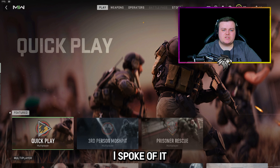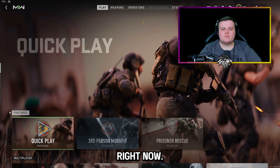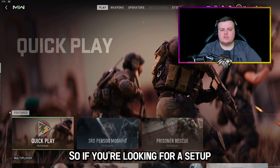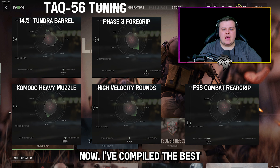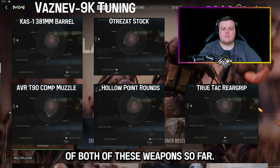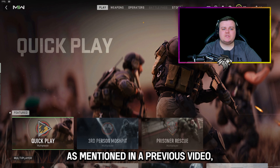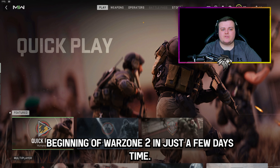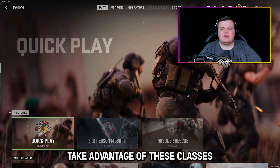At the beginning of the video I spoke about the TAC-56 and the Vaznev being two of the best guns in the game right now, and I promised you that you would be able to make them even better. So if you're looking for a setup for both of these guns, screenshot this now. I've compiled the best tuning and attachments for both weapons. Note that there is weapon balancing coming at the beginning of Warzone 2 in just a few days, so things are likely to change, but for the next few days take advantage of these classes to cause havoc in Modern Warfare 2 multiplayer.